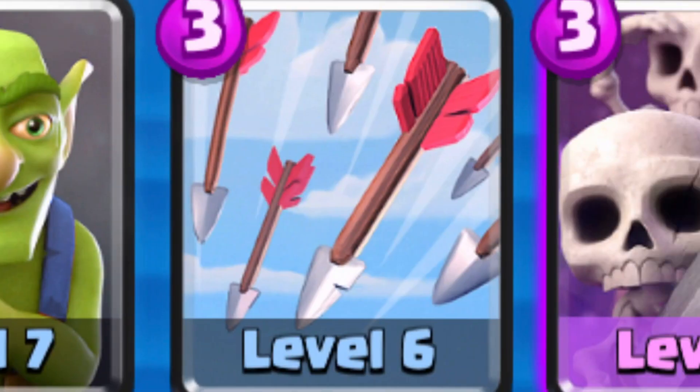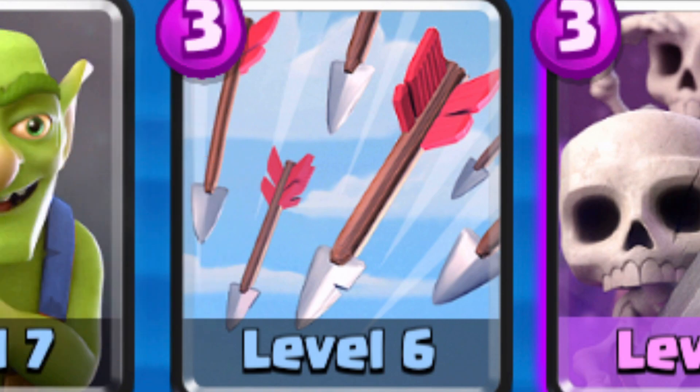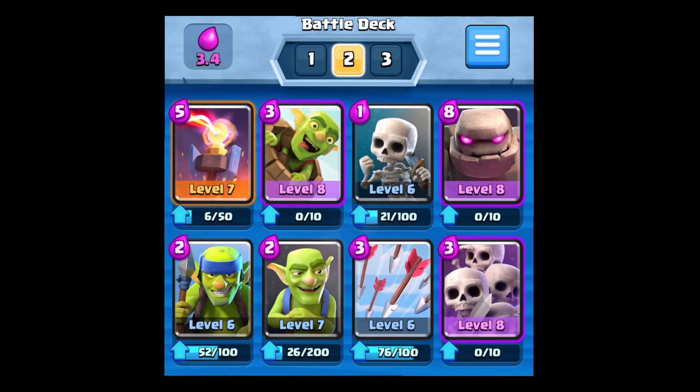Next, we have arrows to take care of low HP cards, also used for defense against skeleton armies. Speaking of skeleton armies, the last but not least card of the deck is the skeleton army. We will now get into the gameplay to show how to use the deck and how to manufacture a good defense.